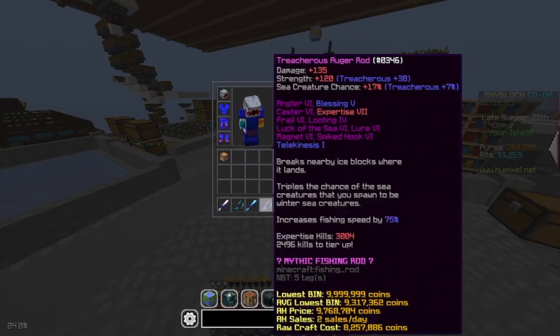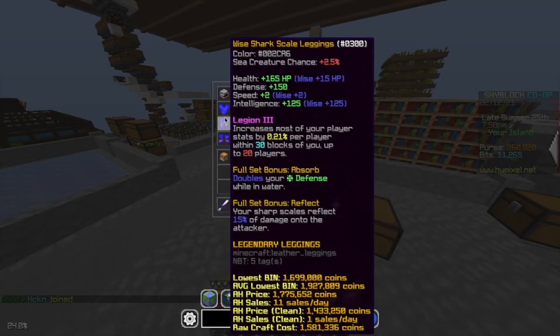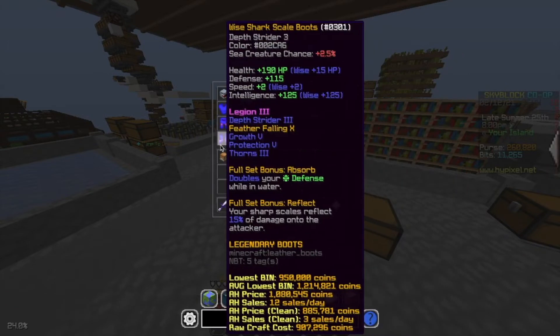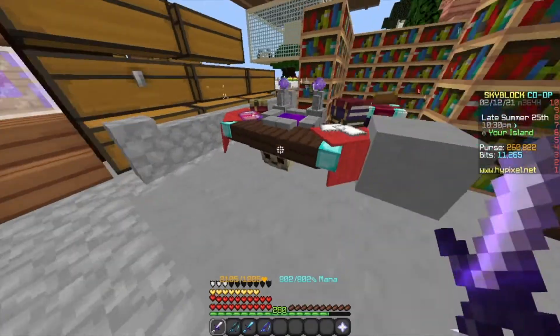If you add Legion 2, you actually get 2 million coins per increased sea creature chance. Then you want to reconbobulate your rod — that's 3 million coins per sea creature chance. Then add Legion 3, and that's enough to average 2 Yetis every festival.